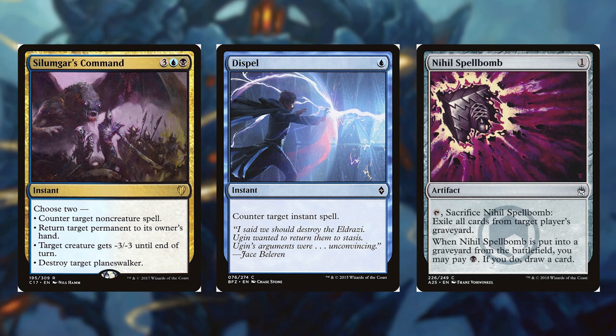Next is Dispel. For 1 blue, it's an instant. Counter Target Instant Spell. Last we have Nihil Spellbomb for 1. It's an artifact. Tap, sacrifice Nihil Spellbomb. Exile all cards from target player's graveyard. When Nihil Spellbomb is put into a graveyard from the battlefield, you may pay black. If you do, draw a card.